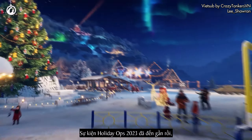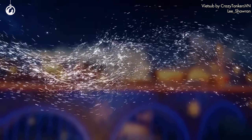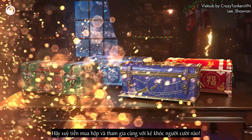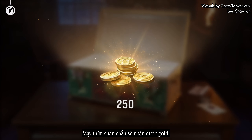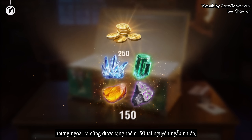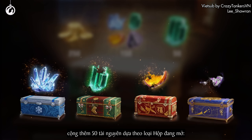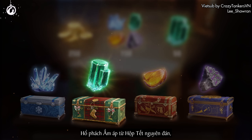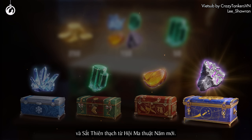Holiday Ops 2023 is around the corner, which means the gifts are already on their way. Open large boxes and dive into an atmosphere of celebration. You are guaranteed to receive gold, but you will also be gifted 150 random resources plus 50 of one resource that corresponds to the specific large box type: Rock Crystal for New Year boxes, Pure Emerald for Christmas boxes, Warm Ember for Lunar New Year boxes, and Meteoric Iron for Magic New Year boxes.